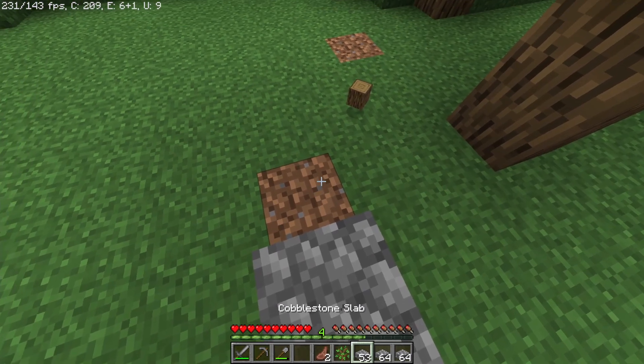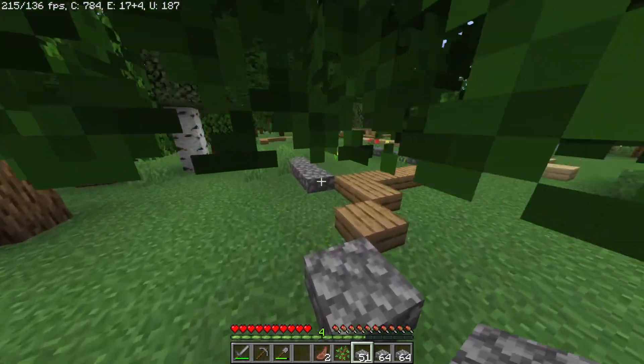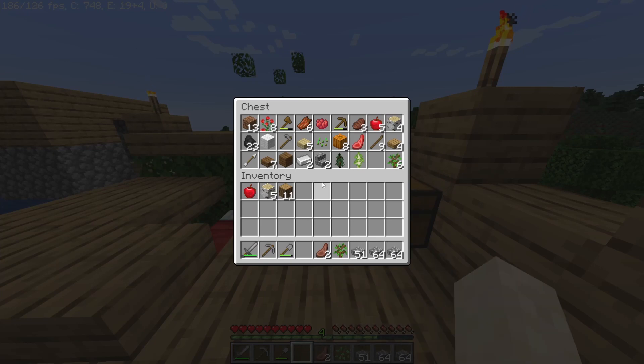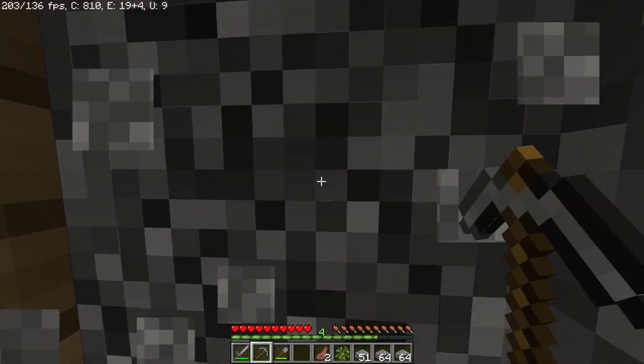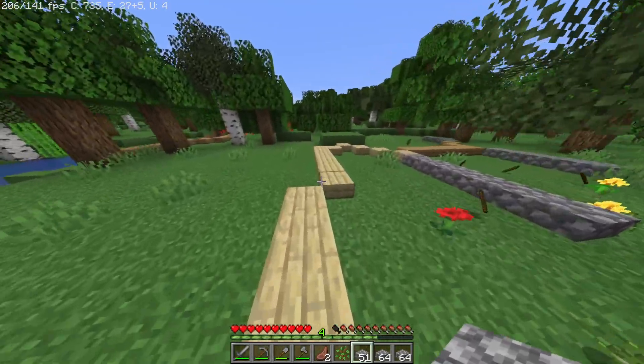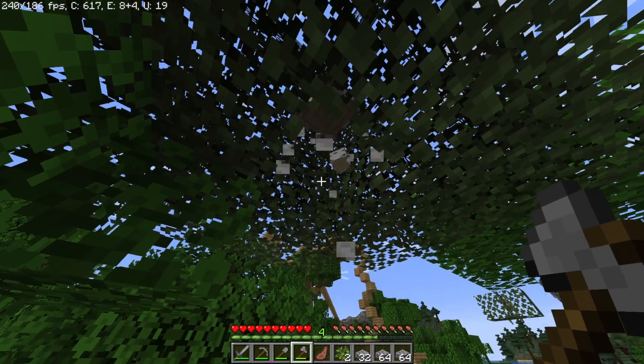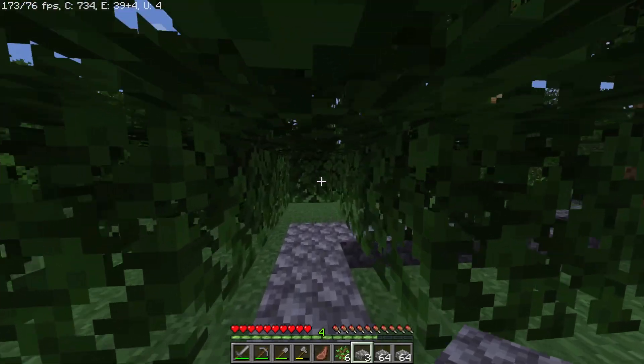My axe already broke - I probably should have thought of that before coming down here. I just realized I turned all my stone into slabs, so I actually have to go back to the cobblestone generator. All right, now let's collect wood for real this time. I don't need birch wood for the house but I'm just gonna take it just in case.